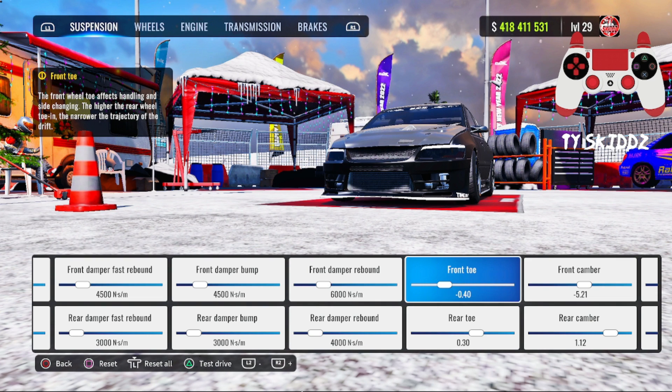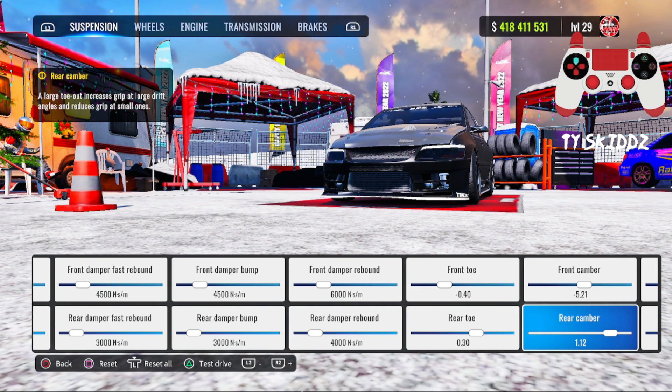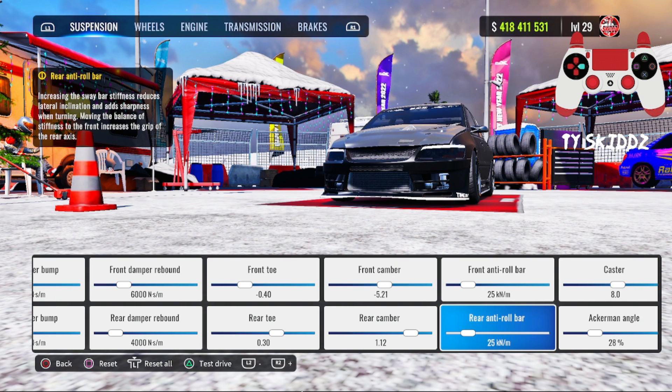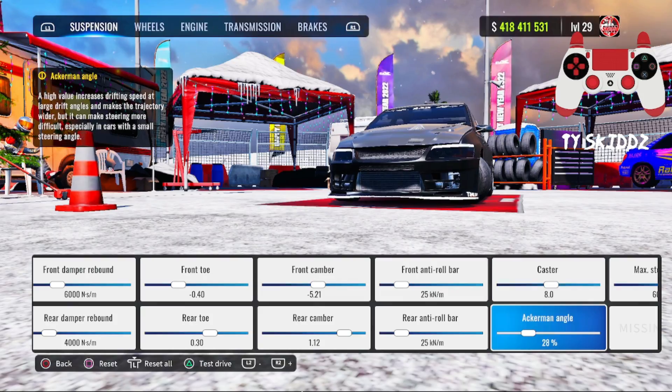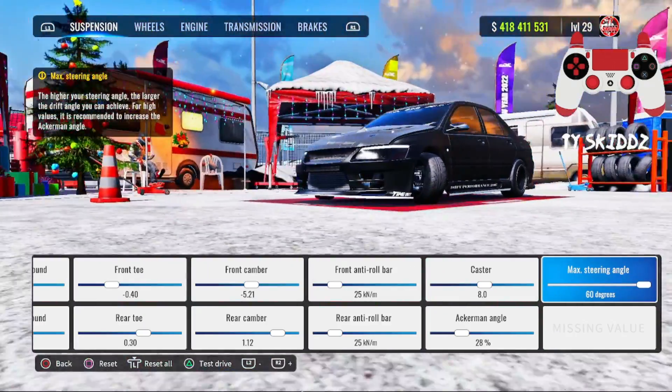Front toe negative 0.40, rear toe positive 0.30. Front camber negative 5.21, rear camber 1.12. Front and rear anti-roll bar at 25, caster at 8, Ackerman angle at 28 percent, max steering angle at 60 degrees. And yes, this is a 100 adhesion build.